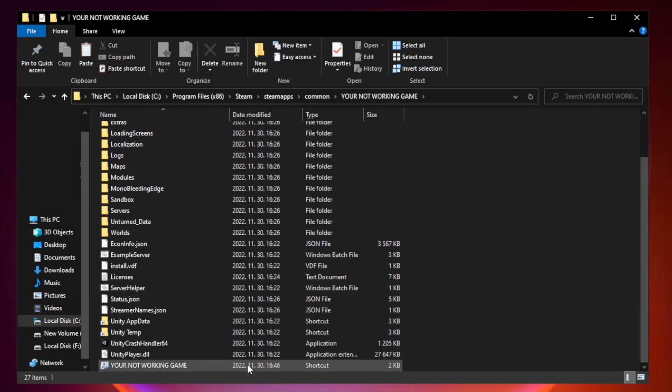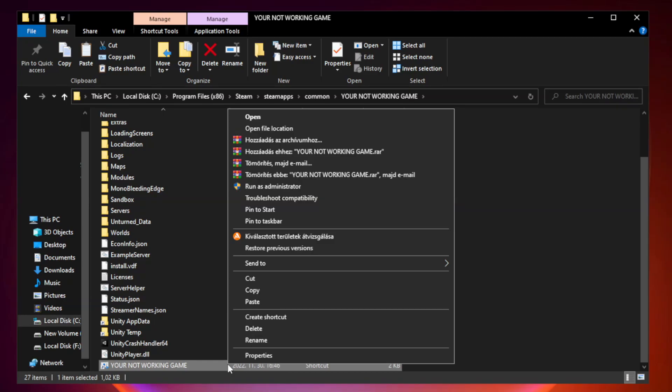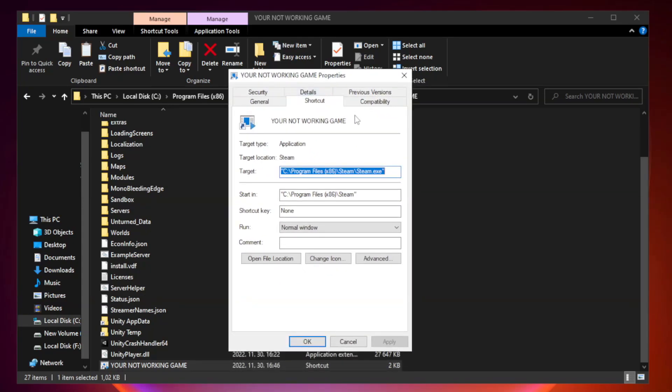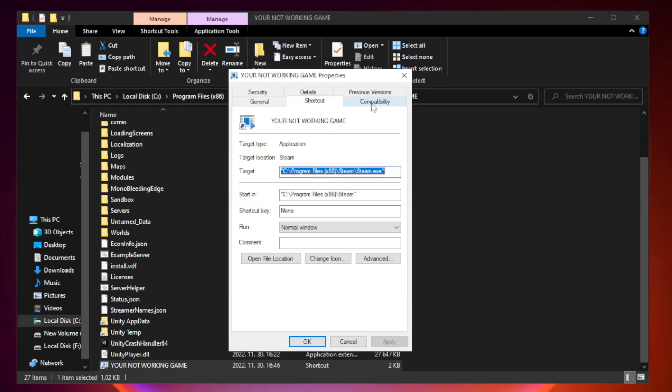Right-click your not working game application and click Properties. Click Compatibility. Check run this program in compatibility mode. Try Windows 7 and Windows 8. Check disable full screen optimizations. Check run this program as an administrator.